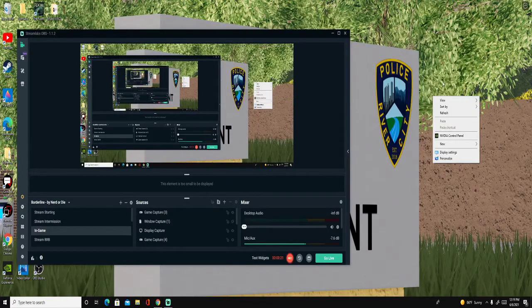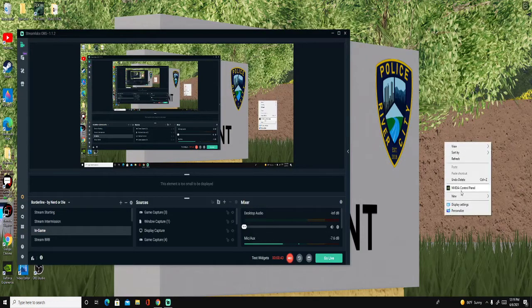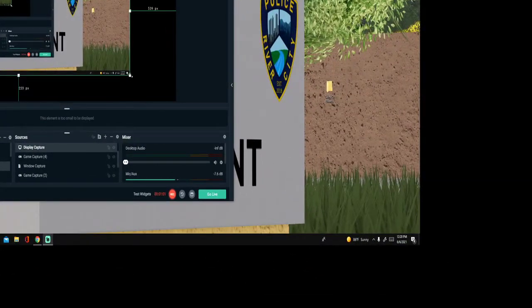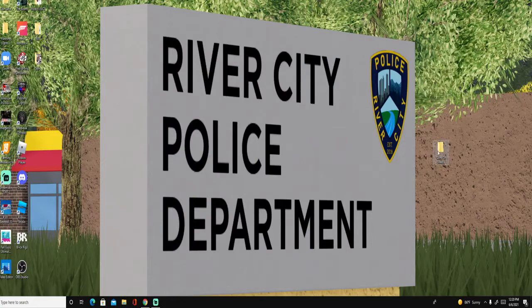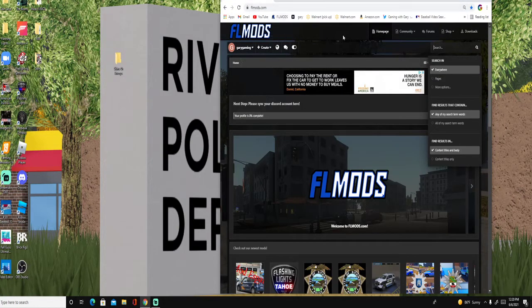What you're going to want to start off by doing is go ahead and create a new folder. You want to name it 'skins' or 'liveries' — I would recommend one of those. So now that you have your skins or liveries folder, you've got your skin/livery folder, whatever you'd like to call it — I just called it 'skin delivery.' Now go ahead and go over to the flmods.com link in the description.